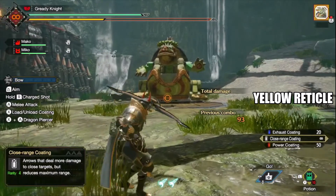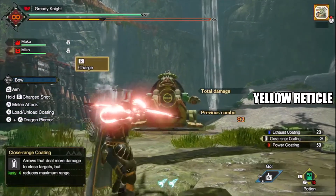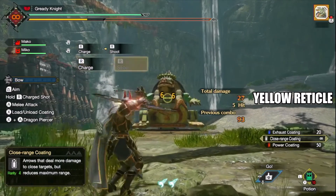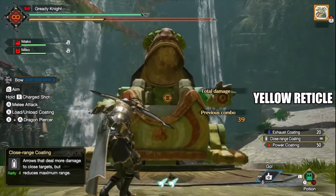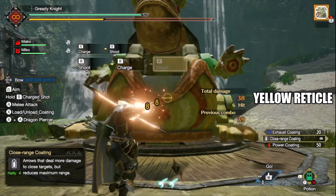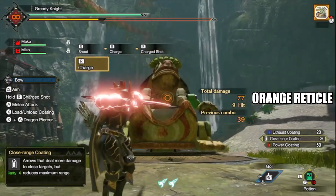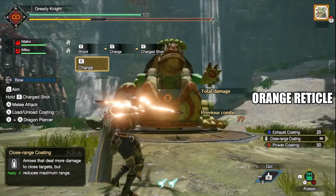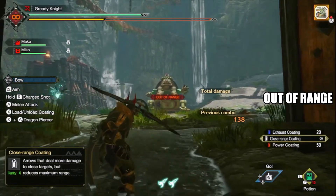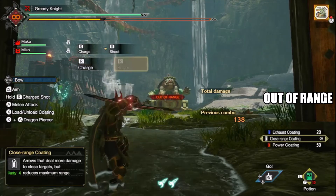For gunners, your reticle changes based on the distance between you and the monster, applying the appropriate modifiers. A yellow reticle indicates you are not in critical range. If you are too far, your damage will nosedive. If you are too close to the monster, you will receive a minor damage penalty for shotgunning ammo at that range. An orange reticle indicates you are in the correct range called critical distance. You will apply full damage shots and the screen will shake each time you fire. If you aim at a monster unreasonably far, you will get the out of range warning and apply no damage until you move in closer.